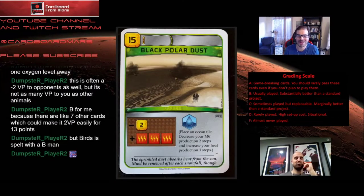All right, your favorite card of the game — Black Polar Dust. Black Polar Dust costs 15 with no other requirements and no tags. When you play it, you must decrease your mega-credit production by two, then you get to increase your heat production by three and place an ocean tile. This card sucks. Like, why does this card even exist? It's not that cheap either.